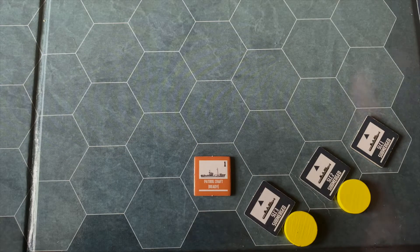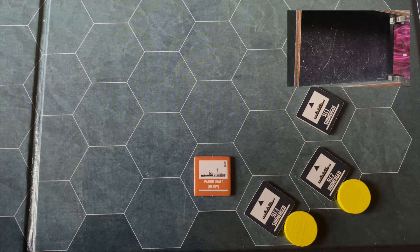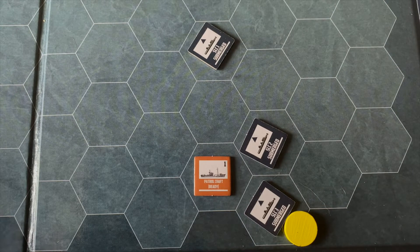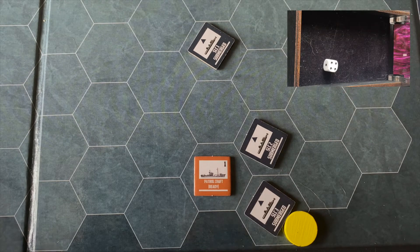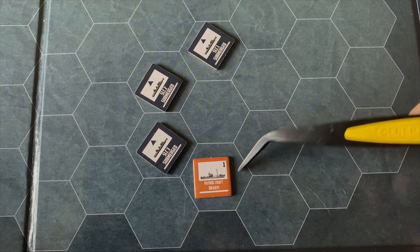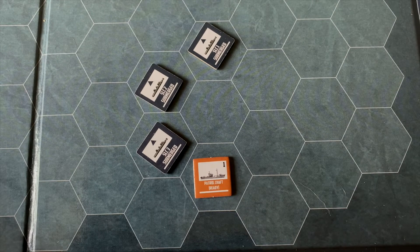SLC number one, which is submerged, moves ahead one safely, then uses operational skill to move ahead two squares — they need a four, five, or six and get a five. They move ahead two, getting closer to their turning point. SLC number two moves ahead one, losing their detection marker automatically, then makes an operational roll for a full move ahead two squares — they get a four. Excellent work by Servo and Jimmy J Jr., sliding ahead two squares closer to their targets. SLC number three takes both action points for a full move to avoid getting stuck under patrol craft number one.